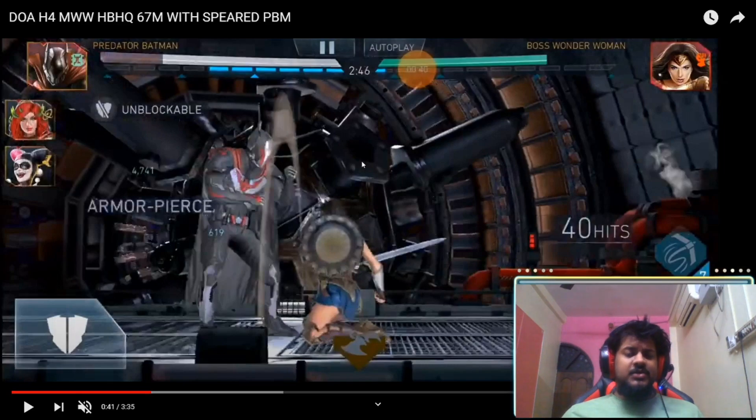The Kryptonite Spear actually grants you the ability to go through the shield, which is very much essential here because Mythic Wonder Woman has the shield. If you're trying to stun and Mythic Wonder Woman is blocking, she might have the shield up and that will cause a lot of damage — you will probably even lose the character trying to do the stun. So with the Kryptonite Spear he gets this unblockable; his is at level five.